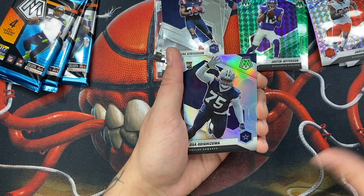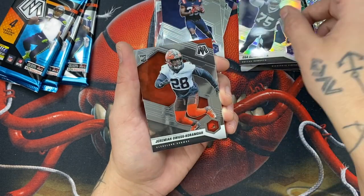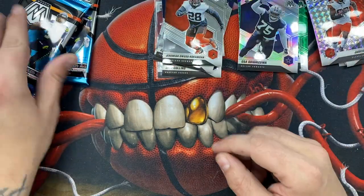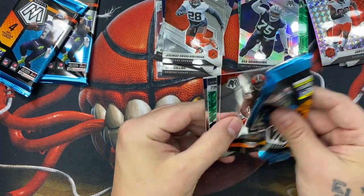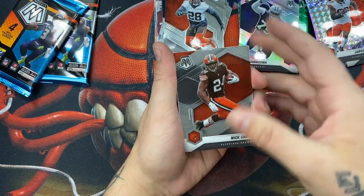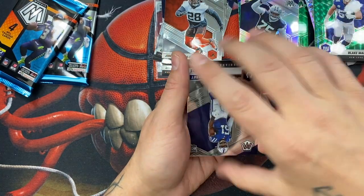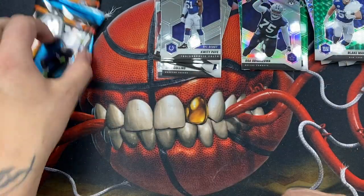Michael Strahan — pretty cool. And an OSA on the silver parallel for rookie — I'll put that there. And then another card with a ridiculous name I'm not even gonna try to say. Nick Chubb, Henry Rugs, Blake Martinez, and then a quick pay card. Two more packs — come on, don't do this to me.